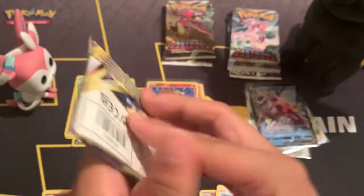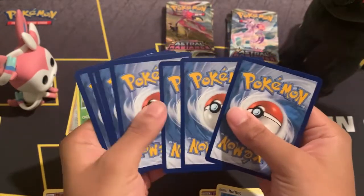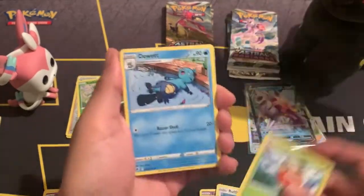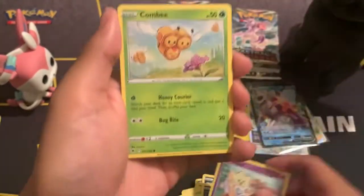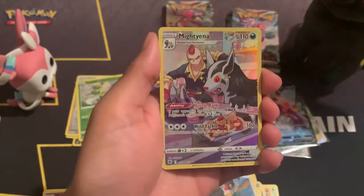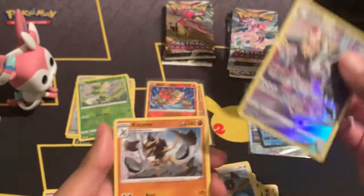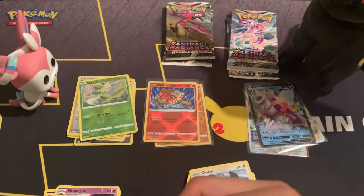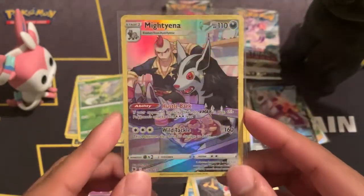Here we are with the last pack from the ETB. Fire energy, Hisuian Electrode, Gusty Pickaxe, Hisuian Qwilfish, Togepi, Combee, Chaton. And oh — there we go, Psyduck. We got our first Trainer Gallery card: Mightyena! And do we get a double banger? No, we don't — we got a Kleavor. And there we go — first Trainer Gallery pull for Astral Radiance.